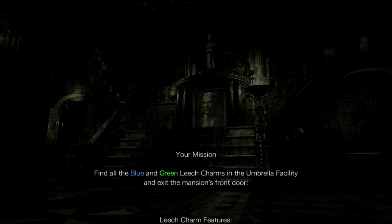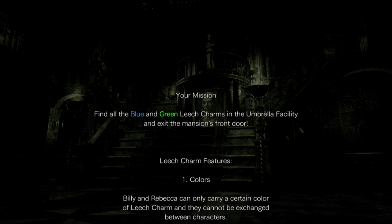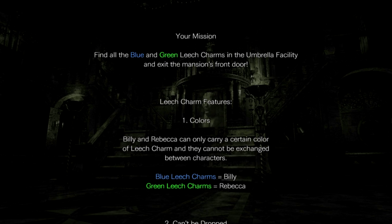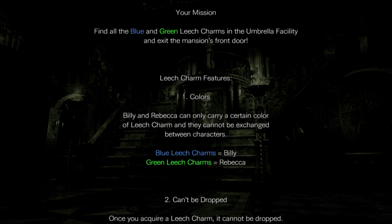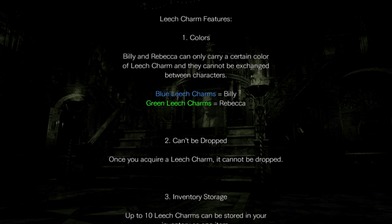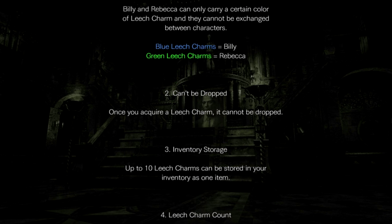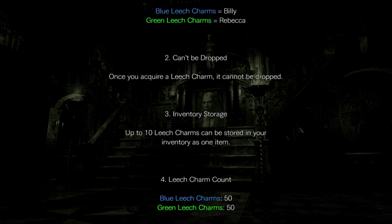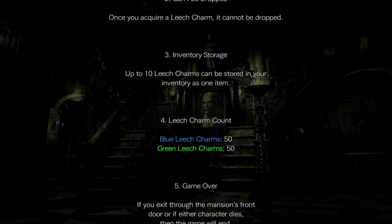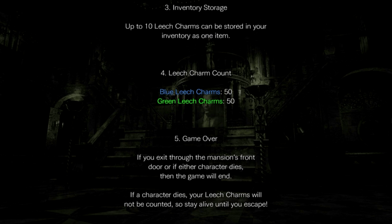Leech charm features: Billy and Rebecca can only carry a certain color — blue leech charms go to Billy, green ones go to Rebecca. They cannot be dropped once acquired. Inventory storage: up to 10 leeches can be stored at one time. The count is 50 and 50.